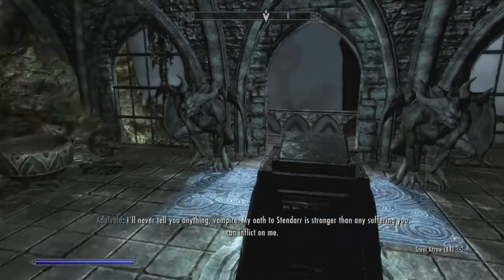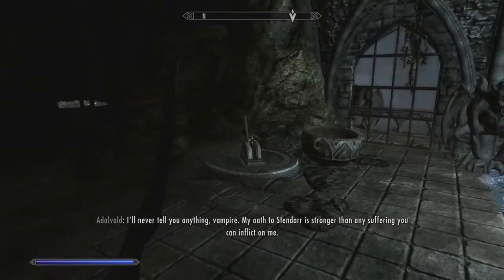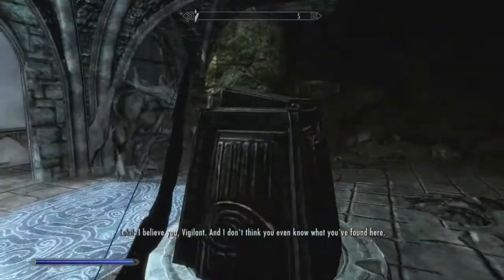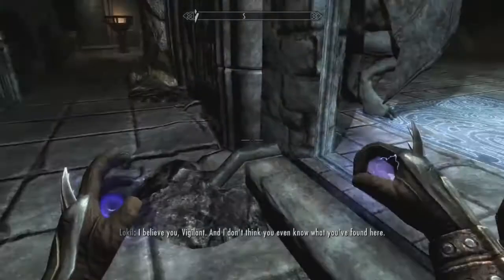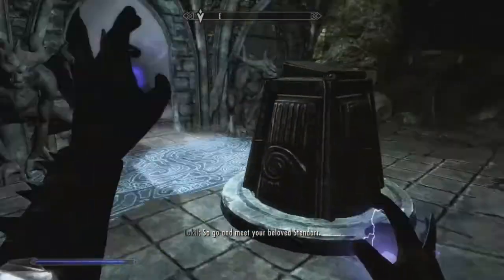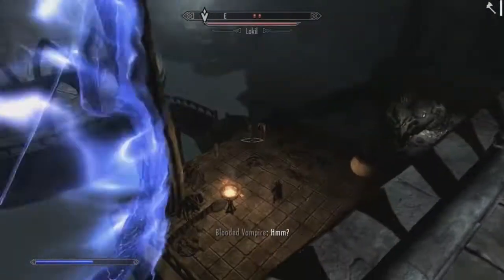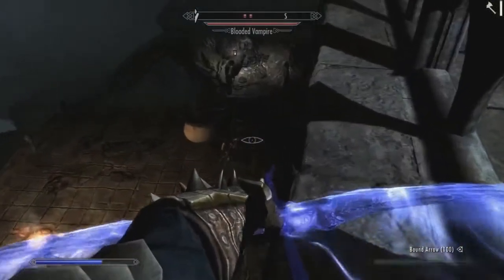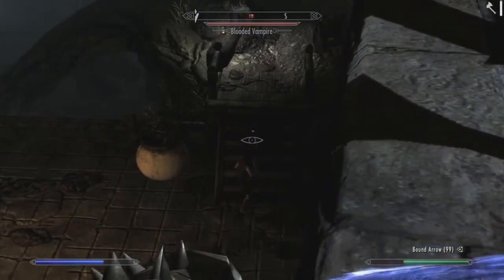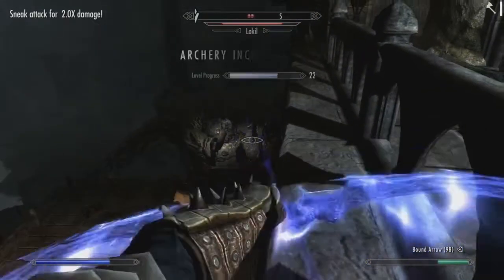That runaway — did he just go through that door? Did he legit just run away? That's not good because I don't really want him to aggro the people in the next room. The people in the next room killed me about five or six times last time I tried to go through this place. I'll never tell you anything, vampire — my oath to Stendaar is stronger than any suffering you can inflict on me. We'll use the bound bow for a little bit more damage.